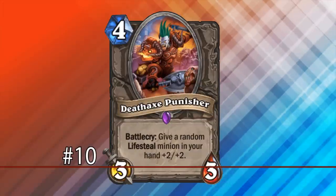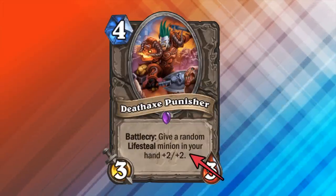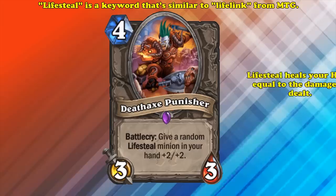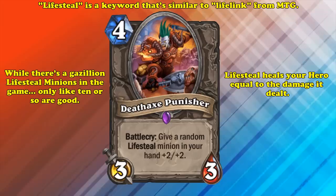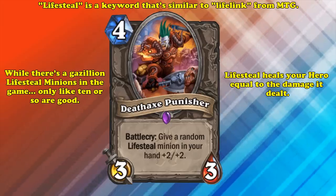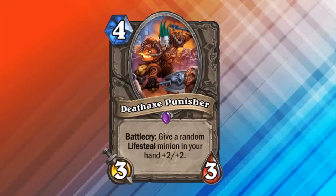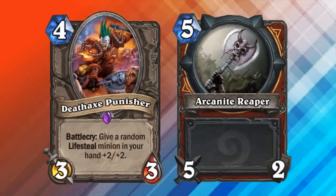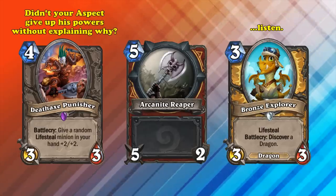And at number 10, we have Death Axe Punisher. This 4 mana 3-3, when played, gives a random lifesteal minion in your hand plus 2 plus 2. Lifesteal is a keyword that's just like lifelink from Magic the Gathering, which lets a card heal your hero equal to the amount of damage it deals. The only problem is there are only maybe 10 playable lifesteal minions in the entire game out of over 4000 cards. I just find it kind of funny how Blizzard decided the most fitting effect for this dude with the Mohawk, holding an Arcanite Reaper and fighting off Ghouls, was to have it buff lifesteal minions of all things and have no relation at all to weapons.